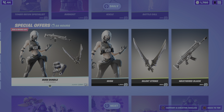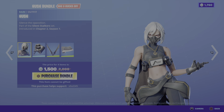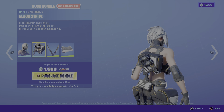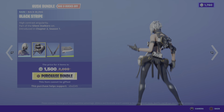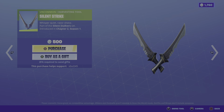And we got the Hush Bundle — oh, this came out yesterday. Yeah, here's the skin. Back bling, Sunshine, Piggins, red and black wrap, black stripe back bling, and you can get them separate.